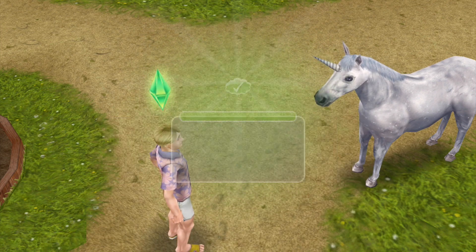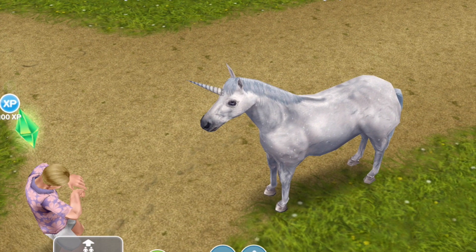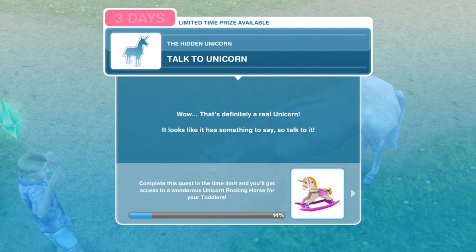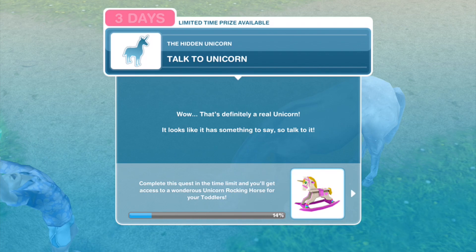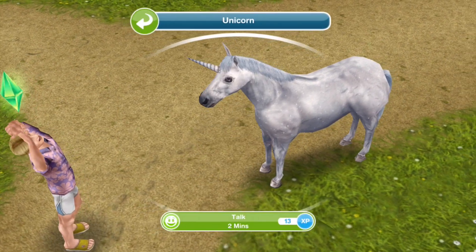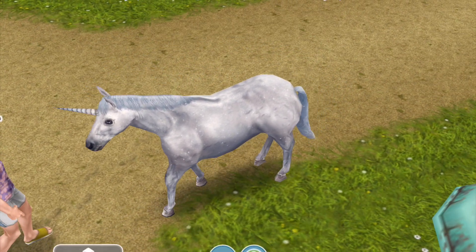Checking the unicorn's horn is done — he confirms that it's real. Next: talk to unicorn. Wow, that's definitely a real unicorn, it looks like it has something to say. So talk to it — that takes two minutes, which might give us enough time to head out and make a new sim.